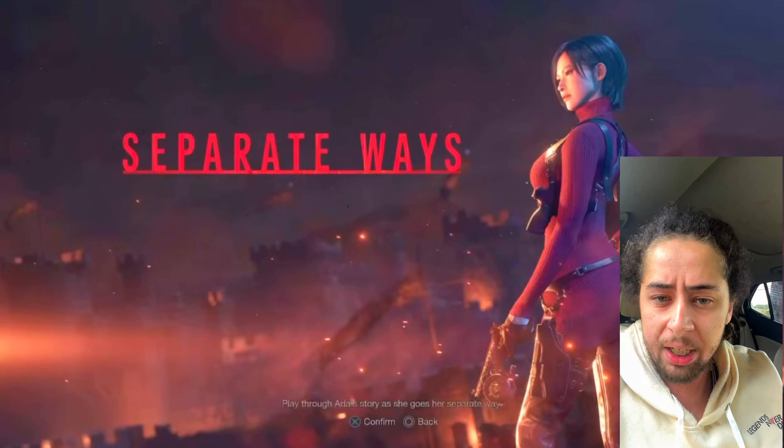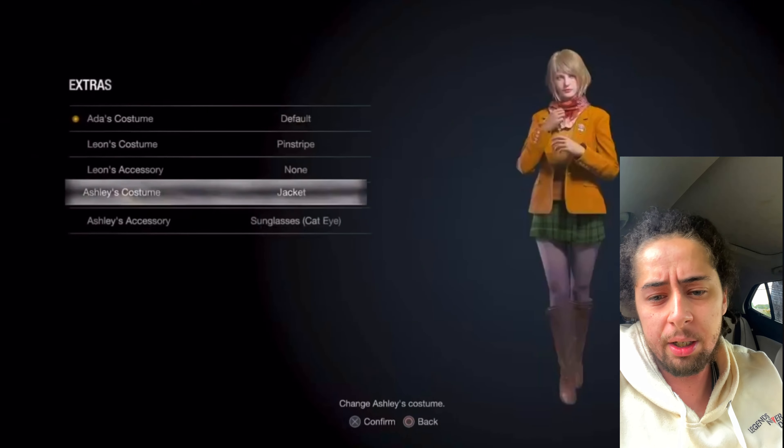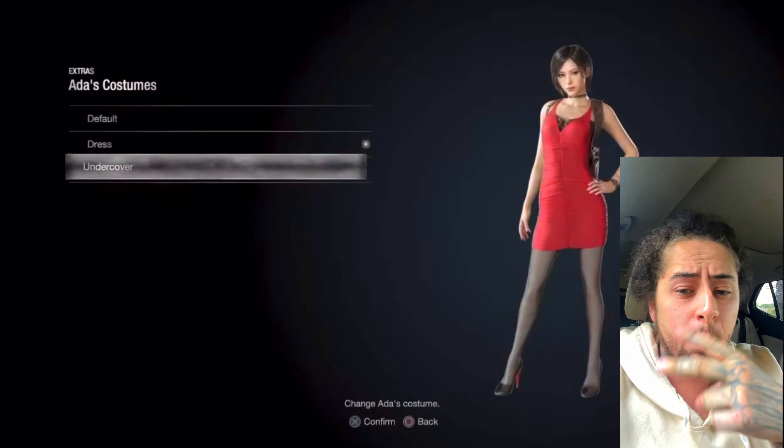After Resident Evil 5 Remake, I think we're going to jump into Resident Evil 9 for next-gen consoles. After you complete Separate Ways, you get two outfits that are exclusive — and that's really all there is to it. Hopefully you guys enjoyed this video, make sure to leave a like, comment down below, and I'll catch you on my next video. Peace out.